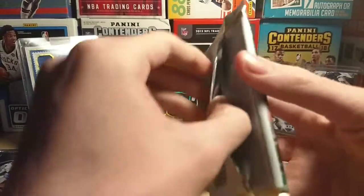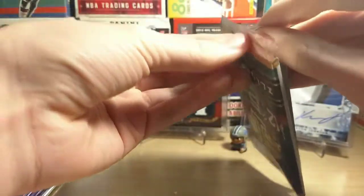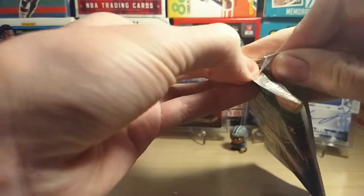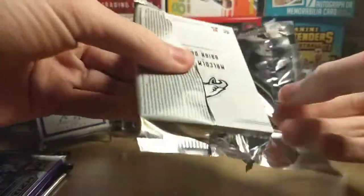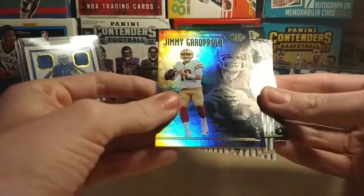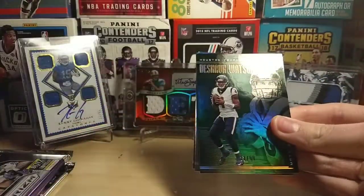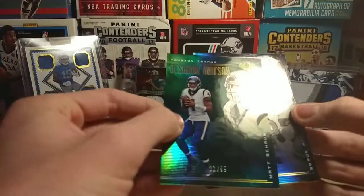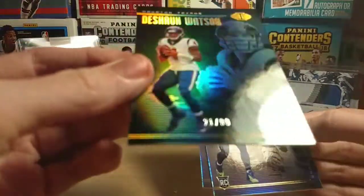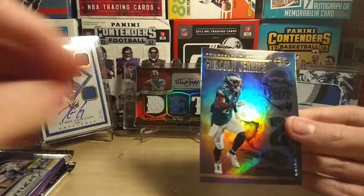Now a pack of 2018 Illusions — feels like a thin pack. We have Jimmy Garoppolo, an Illusionist Bo Jackson numbered 171 out of 299 — that's a pretty cool card — and another numbered card: a Deshaun Watson Green, 21 out of 99. That's a cool card too. Also Rashad Penny and Malcolm Jenkins. No hits yet, but who knows.